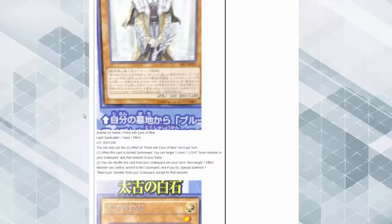Priest with Eyes of Blue — you can only use one effect of this card. When this card is normal summoned, target one LIGHT tuner monster in your graveyard and add it to your hand. You can shuffle this card from your graveyard into your deck, then target one effect monster in your graveyard — if you do, special summon one Blue-Eyes monster from your graveyard.